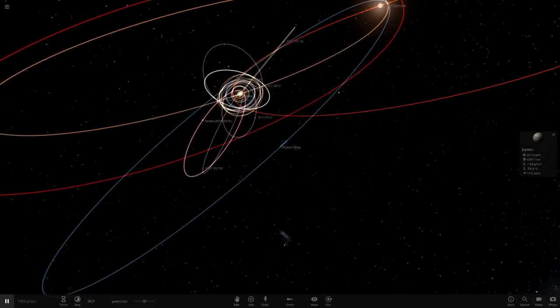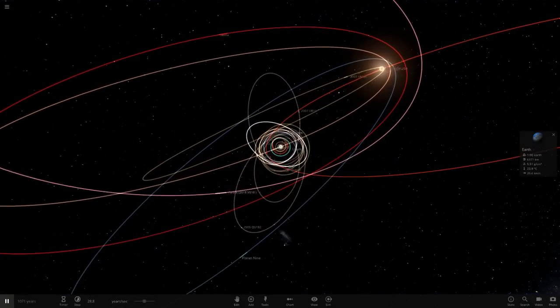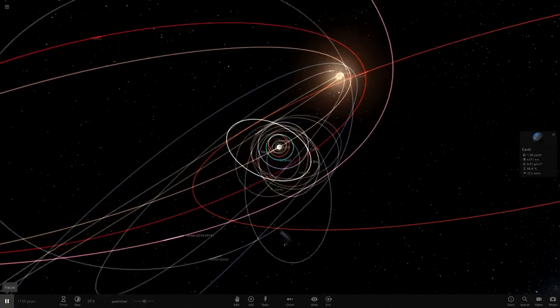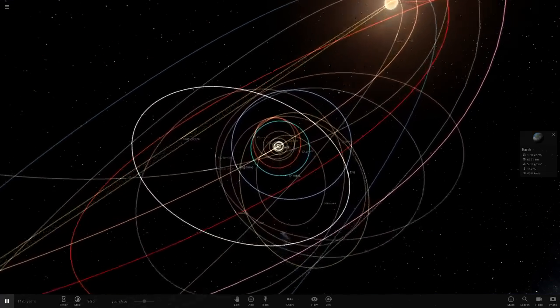Looks like Sedna and Planet Nine are having some very close encounters. Planet Nine may just get completely tossed out. Let's go back to the inner solar system area — oh god, that is just going to destroy everything. It's taken a thousand years just to get close enough, but let's keep going.